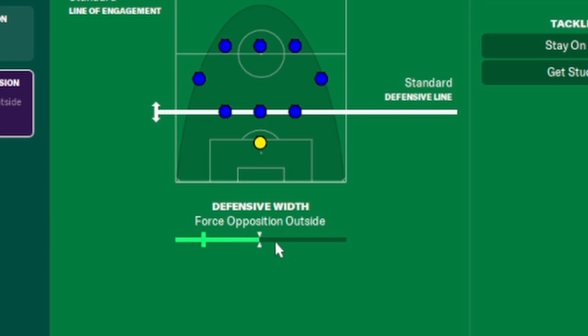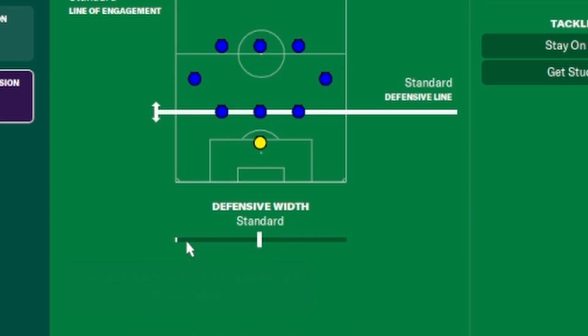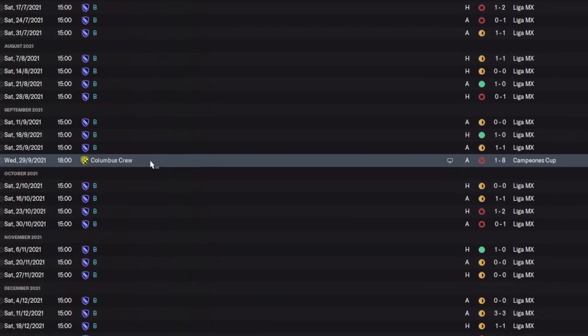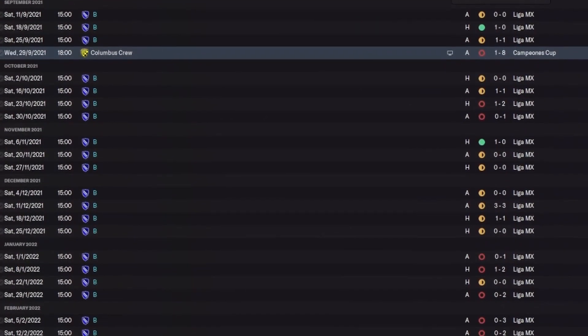We're going to have a defensive team where we change what the defensive width slider is, and we're going to have an attacking team where we change each of their attacking widths for each of their tactics. These two teams are then going to go through a 40-game season playing each other, and we'll come out with a winner and look at the points difference to show you what the best tactic is and whether some widths are a lot more overpowered than others.